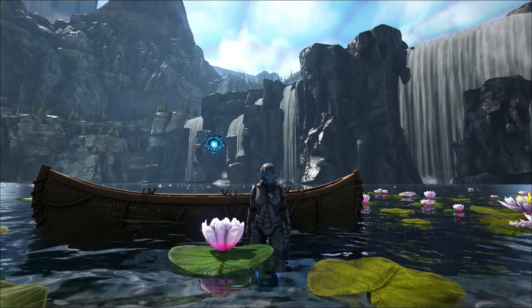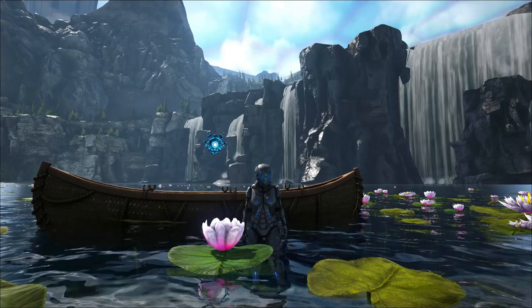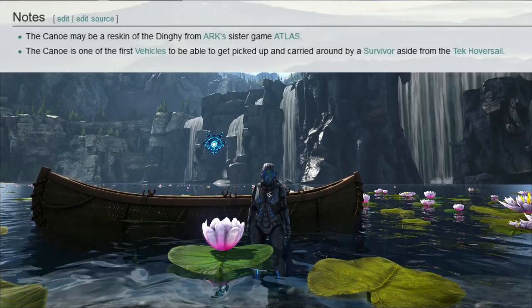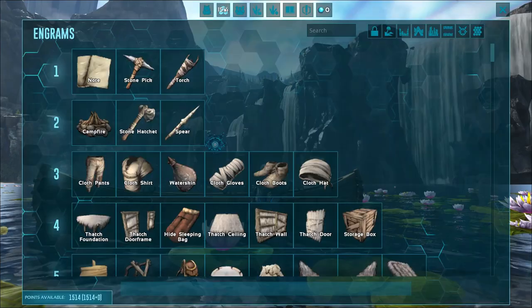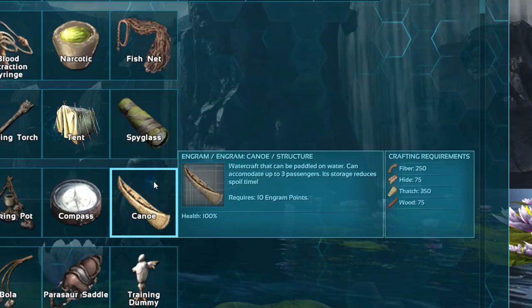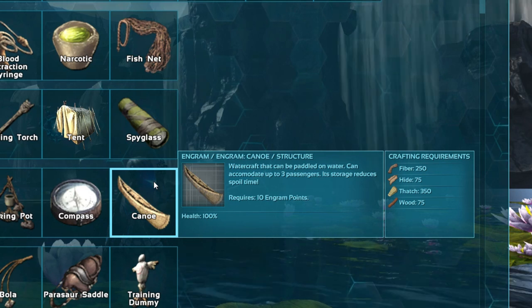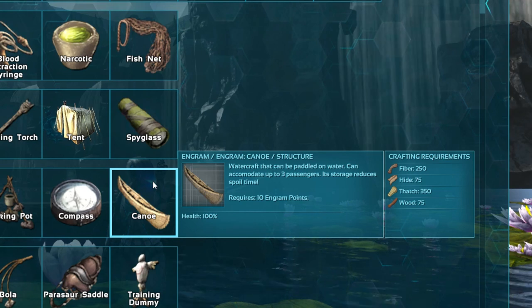This is the brand new canoe — it is an amazing design, it looks great on the outside and the features are absolutely outstanding. It does say on the wiki that this is a reskin from Atlas, but I'll take it. The great thing is it benefits new players and seasoned vets alike. You can get it at level 8 and it doesn't take much to craft — just some fiber, thatch, and wood. You will need 10 engrams to unlock it.